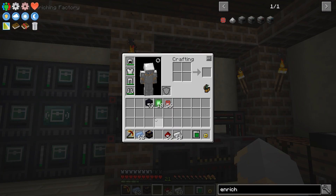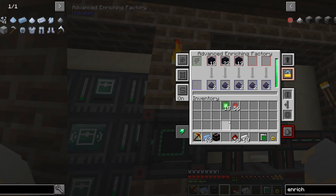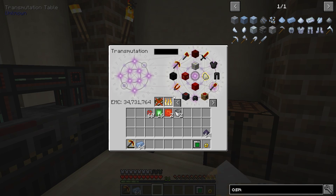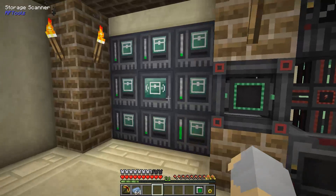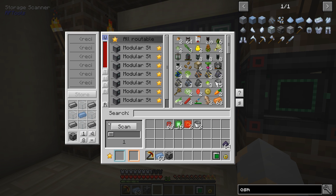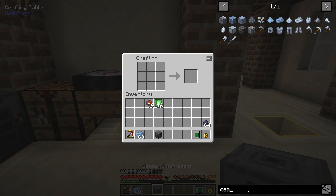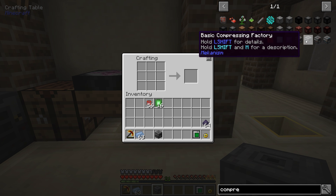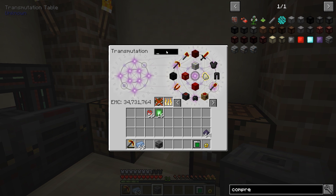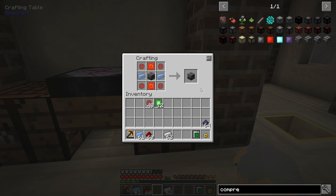Let me get some of this obsidian made and see if I can get our quantum entangloporter made as well. I'm back — I'm still working on this. I actually totally forgot that we also need a casing and specifically an osmium compressor as well. So let's make one of those — we actually need a whole other machine that I had totally forgotten about. Let me check — osmium compressor. Looks like there's a factory version of this too.